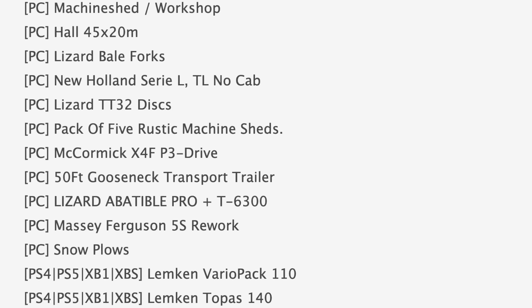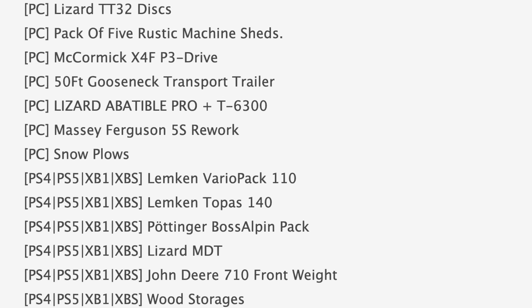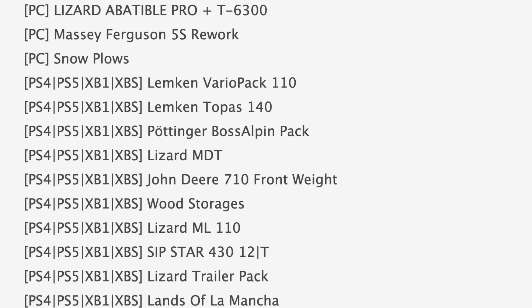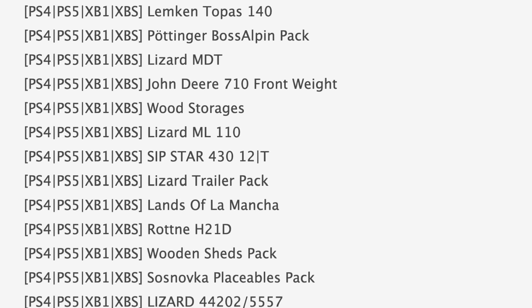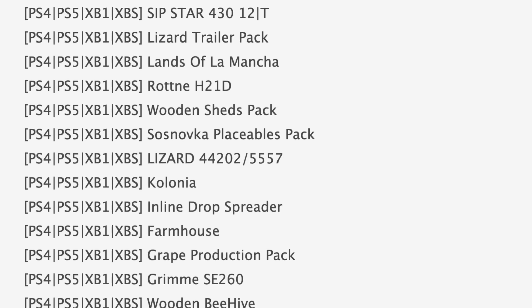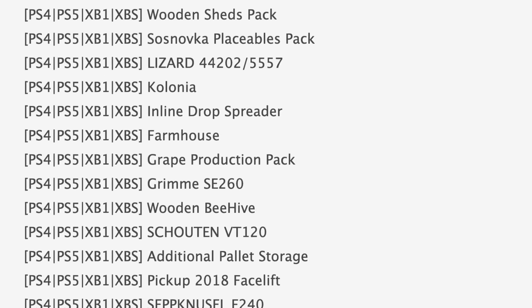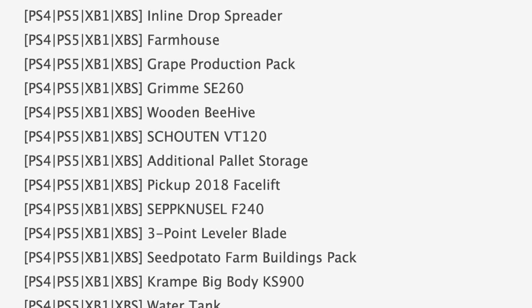Some notable maps in PC testing today include New Lands, Balum Road Dairy Farm, and Hills of Tuscany. Jumping over to console mods in testing, we've got the John Deere 710 front weight, Suznovka placeables pack, and the inline drop spreader. Also in testing we have the Great Production Pack, Chowton VT120 pickup 2018 facelift, and the Planet Pumps and Hoses extension. Maps in console testing include Lands of La Mancha and Colonia.